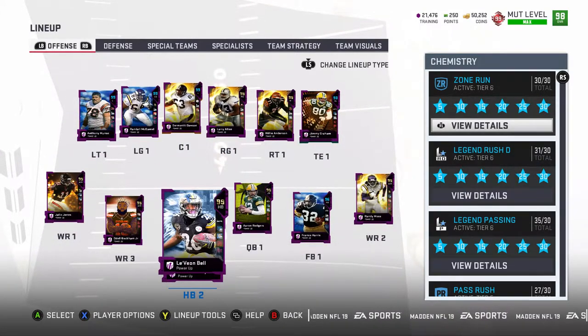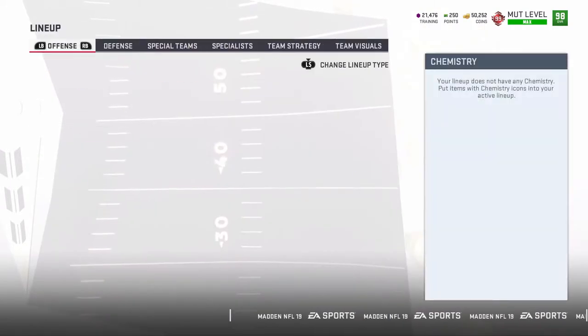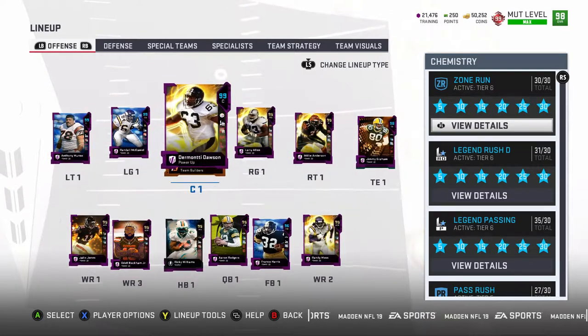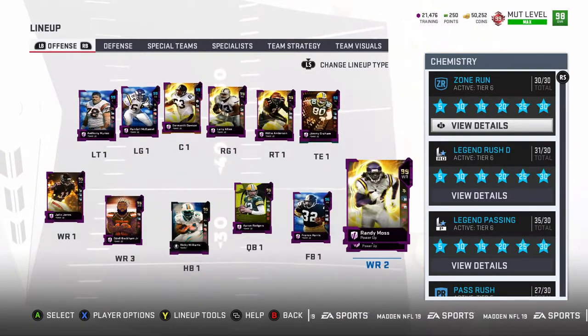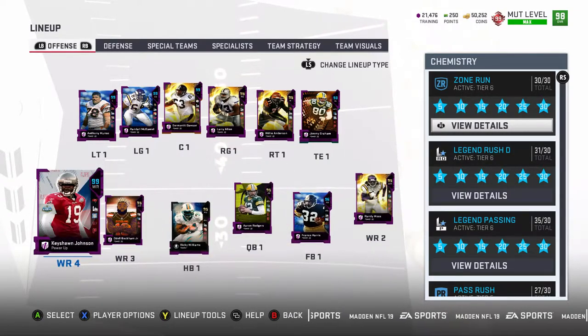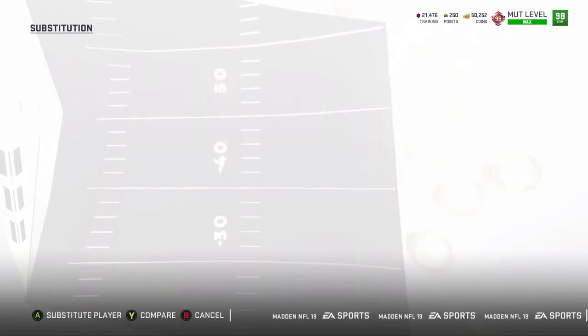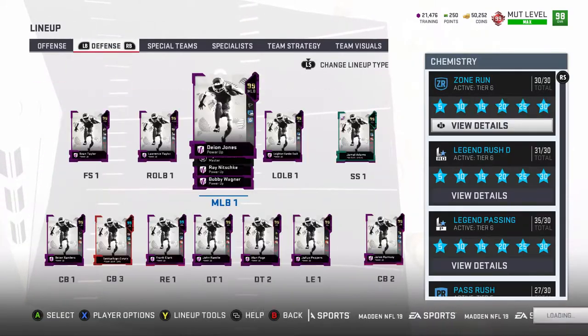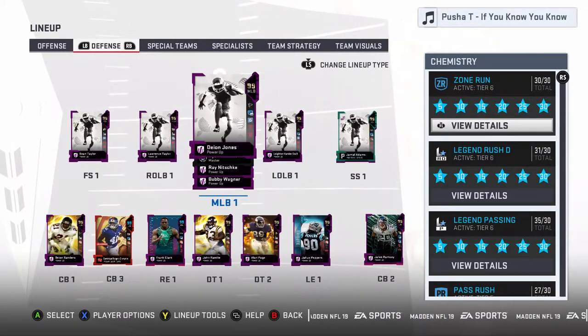Or this Le'Veon Bell — I don't know why, but when he runs into defensive lines he can push himself for extra yards, which is amazing, it's insane. I'm trying to upgrade this Keeshan because I know this guy's really good. He's 6'4 with 99 speed and he seems to be a monster.